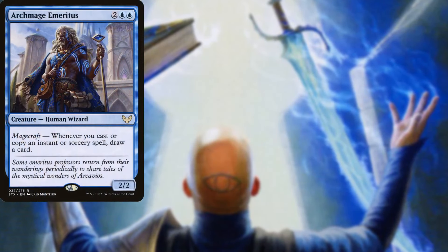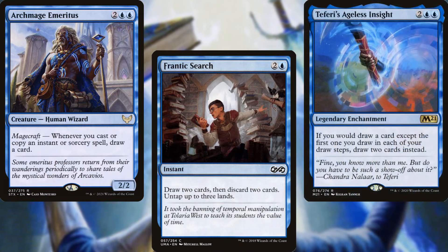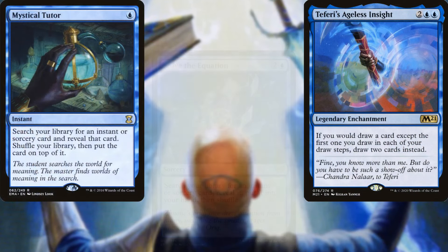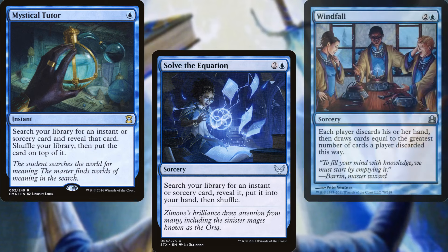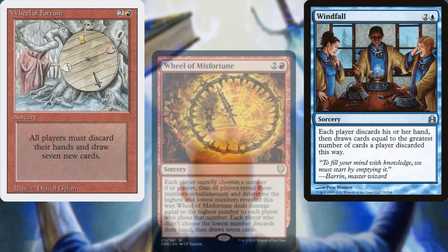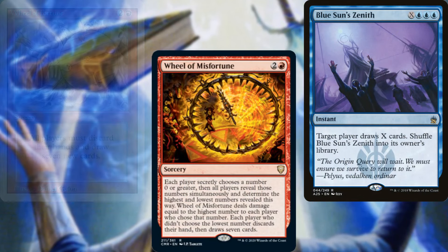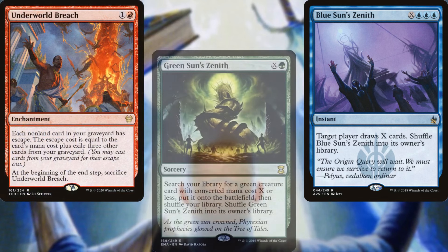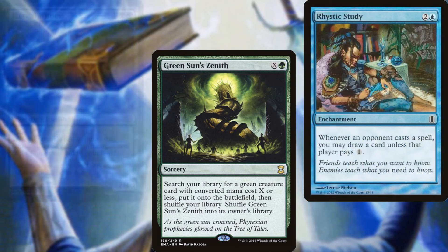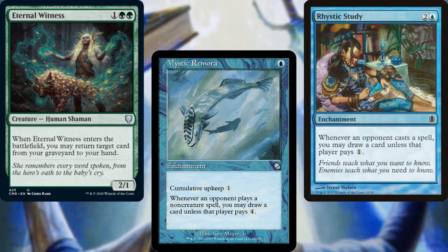Archmage Emeritus. Frantic Search. Teferi's Ageless Insight. Mystical Tutor. Solve the Equation. Windfall. Wheel of Fortune. Wheel of Misfortune. Blue Sun's Zenith. Underworld Breach. Green Sun's Zenith. Rhystic Study. Eternal Witness. And Mystic Remora help us to dig through our deck and find answers.